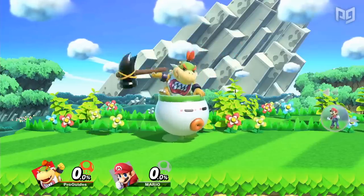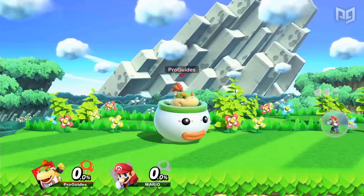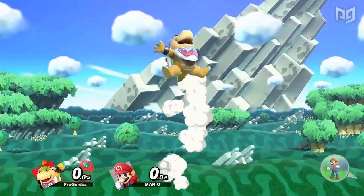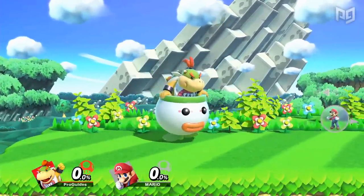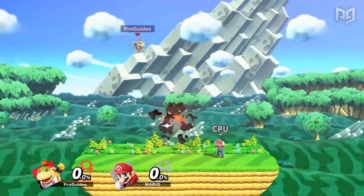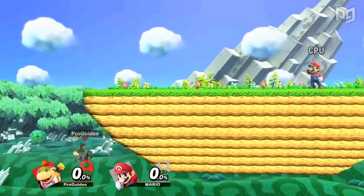Do any of you main Bowser Jr.? If you don't play Jr., you probably don't know the next interesting fact. For some reason, when Bowser Jr. jettisons his cart to up B, he can no longer directional air dodge until the cart returns. In fact, his neutral air dodge in this state has less cooldown too, resembling a Smash 4 air dodge. The lack of cooldown is great, but he can still only perform one air dodge before landing or getting hit, and having no directional air dodge out of his up B limits his recovery.